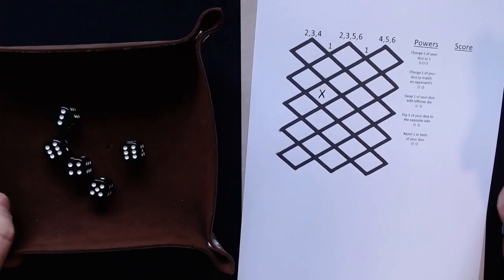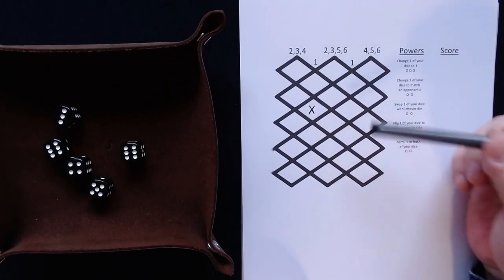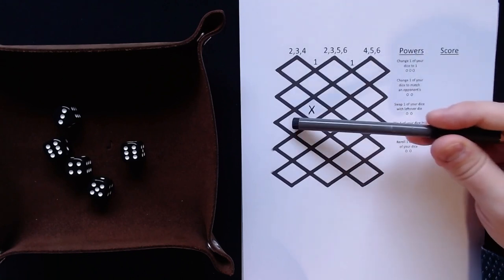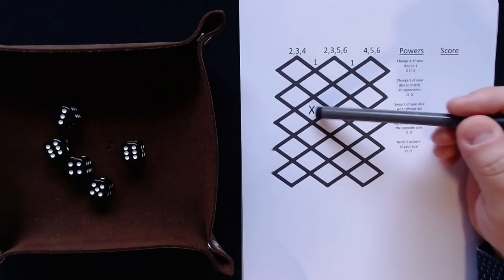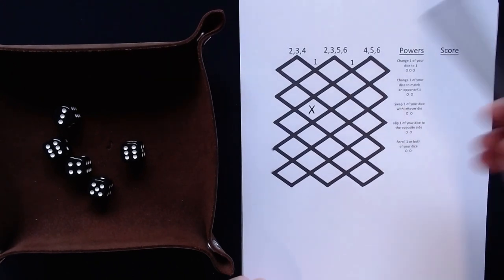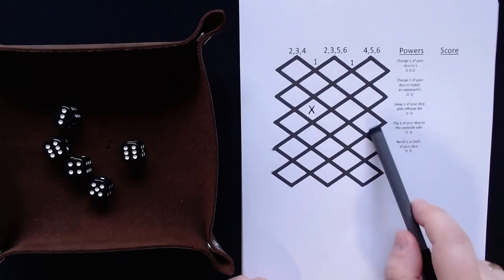Now we roll our dice and we can place dice. You see here that we can take one of these connected spaces. Spaces are connected if they are diagonal — they share the same line to the other space. So we see here we can put two, three, fours; two, three, five; six; and four, five, six here.